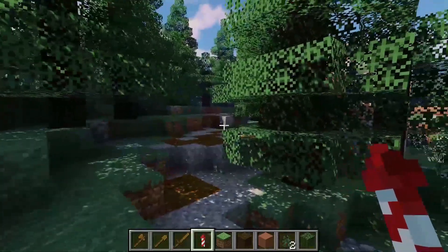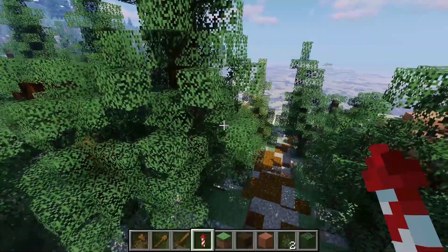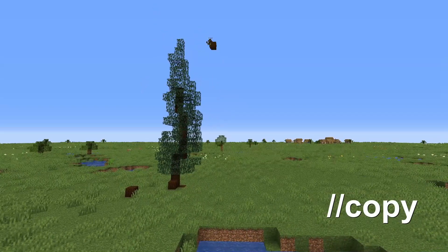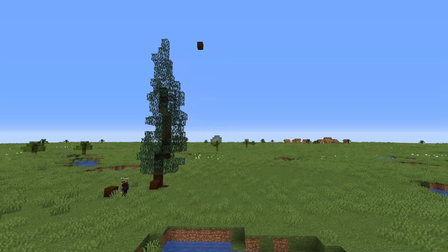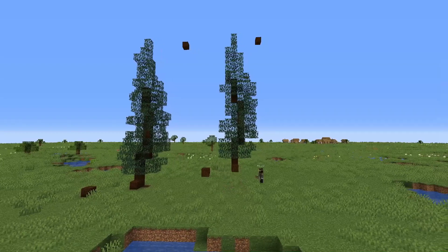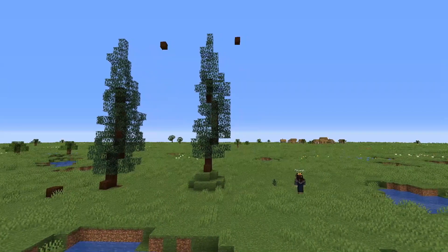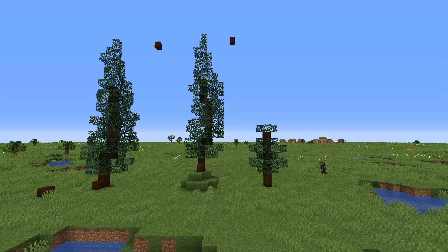So first of all, we will extend the forest by a lot. I hope to reach the other lake, at least on this side of the river. The way I create this forest is with the help of WorldEdit. I copied one tree design and then I just used the double slash paste command to paste it everywhere I want to. In between the huge custom trees that I copy, I plant some saplings and eventually they grow into trees, creating a very dense and dark forest.